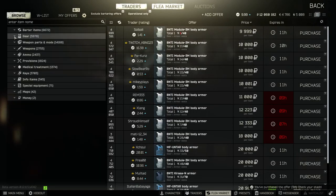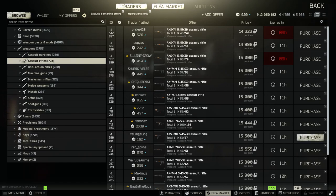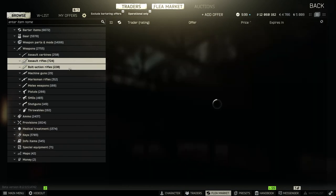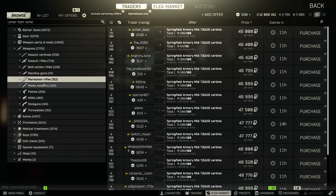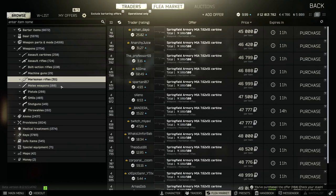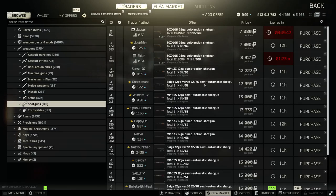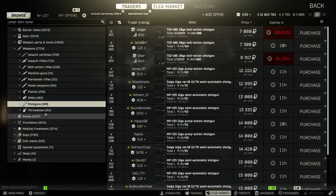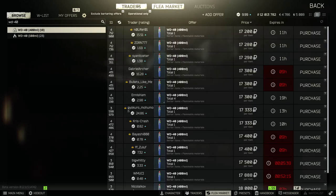Another flea check — no-brainer repair on that one, won't make as much but still a little bit. I almost jumped on this one — yeah, would have lost money there. Sometimes those VPOs have suppressors on them, something to look for. Not sure if Gluhar's M1 is worth more or less, but I took a chance on it, maybe we'll luck out. RK-3 right here for 13,000 rubles — easy way to get RK-3s is on the flea. Checking WD-40 again — nothing doing.